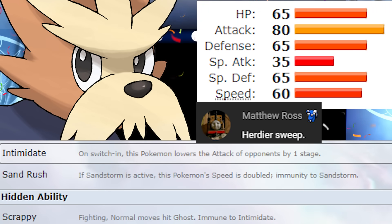What's up, it's you. Today's video is a Herdier sweep. Herdier is a pretty cool looking puppy. Matty Ross, this one is for you. So Herdier has some really good abilities: Intimidate, Sand Rush, and Scrappy. All very handy in Tier 8 — dropping the opponent's attack stat, Sand Rush doubling its speed in sand with immunity to Sand, and Scrappy allowing it to hit Ghost-types with Fighting and Normal-type moves. Very, very good.